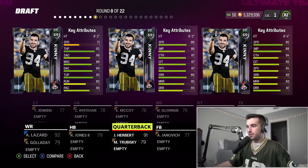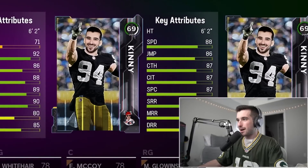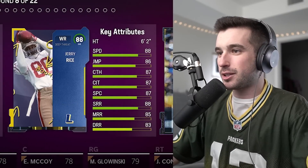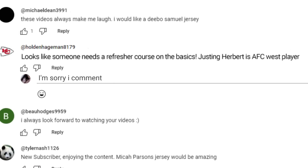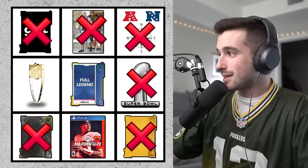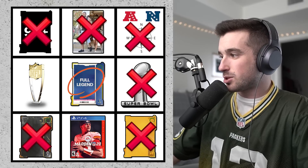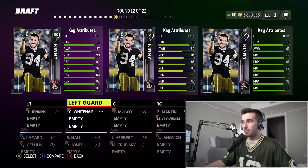Round eight: wide receiver, wide receiver, or quarterback. We go with the wide receivers, and the middle looks like a better option even with lower speed — it's an 88 overall Jerry Rice. Wait — I'm so dumb! We did pull an AFC West player: we got Justin Herbert from the Chargers literally in the first draft. I expect apology comments. We've completed the top right bingo — only three left: a full legend, a Madden cover athlete, and an MVP winner.